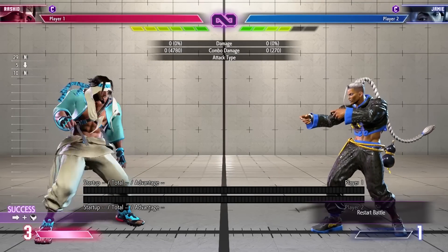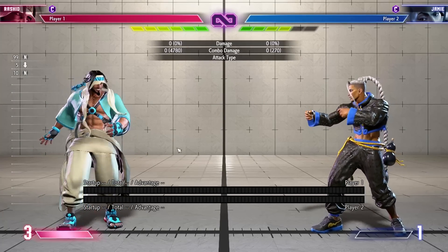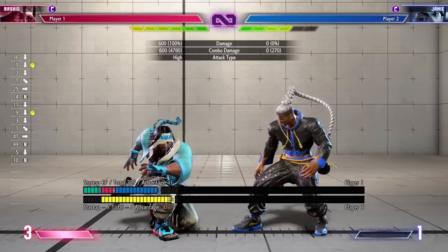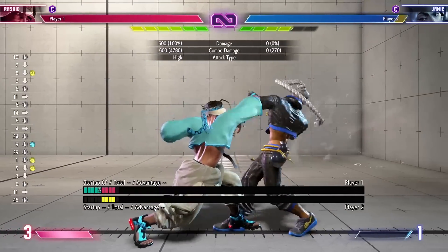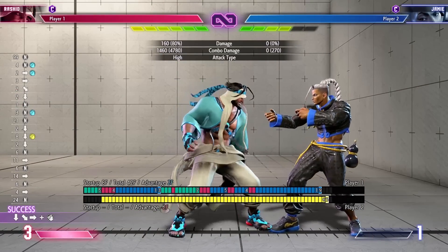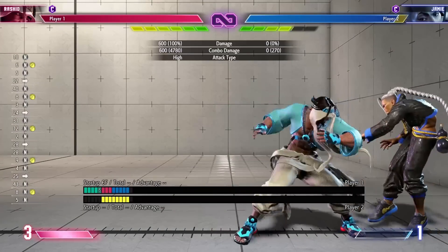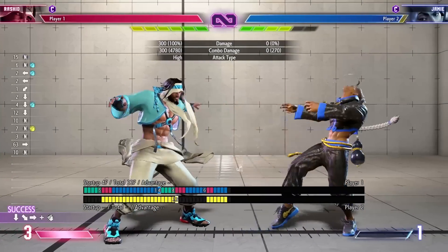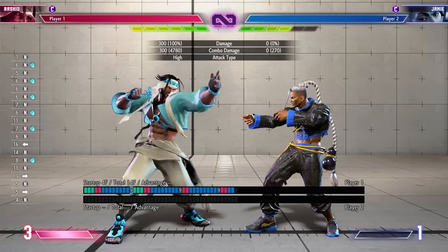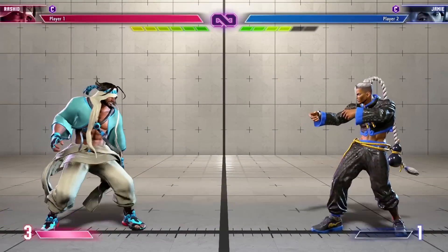Medium, heavy target combo into EX cyclone works — you have to do run light kick. Crouching medium punch is good for meaties and is plus four on hit, so you can get stand jab afterward if you're close enough. Stand medium punch is plus five on hit so stand jab still works. You don't really have a five-frame button to combo into off these — everything that reaches that far is pretty much four frames, so stand jab is probably your optimal conversion off stand medium punch.